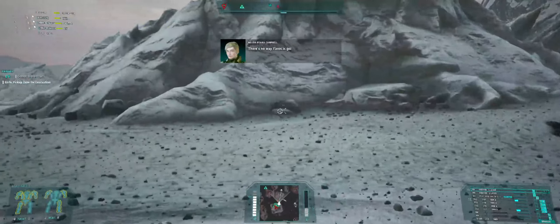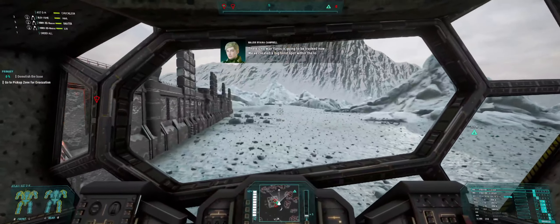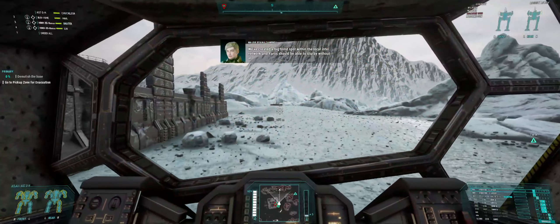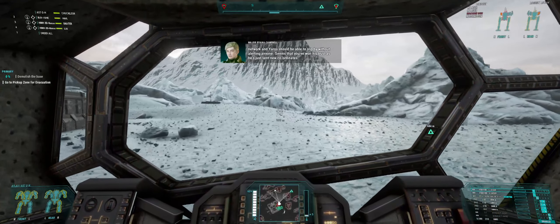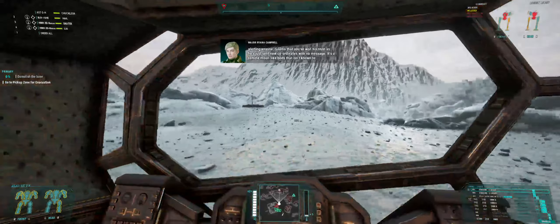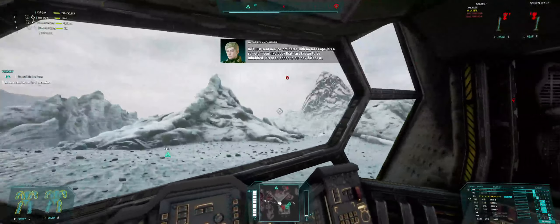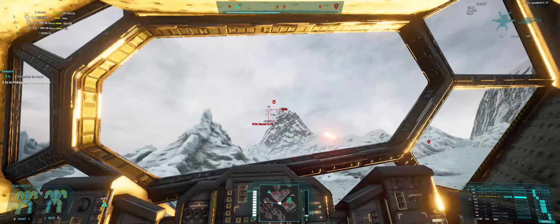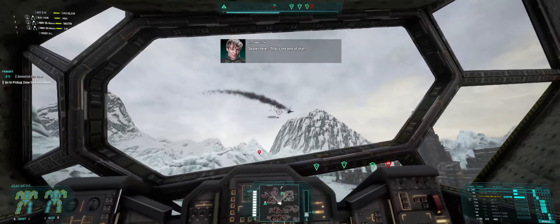There's no way YAROS is going to be tracked now. We've created a big blind spot within the local intel network, and YAROS should be able to slip by without alerting anyone. Seems that you've won his trust — he's just sent new coordinates with no message. It's a remote moonlit body that isn't known to be inhabited. What the heck is shooting me? Can't be that Locust. Aha! Looking at the wrong cursor doesn't help.